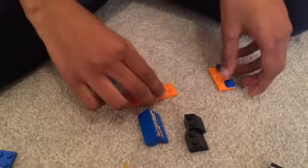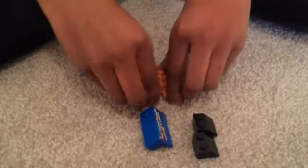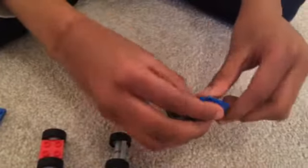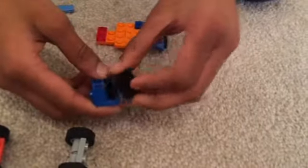First thing, grab this piece. Now you want these like this and this. You're gonna need this piece — now put your grill like that, like this. You'll need this piece; put your two roofs over here like so.